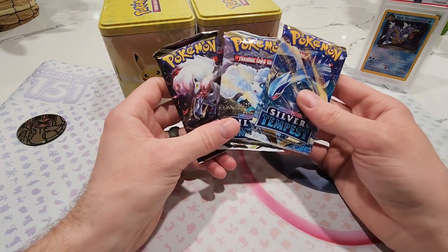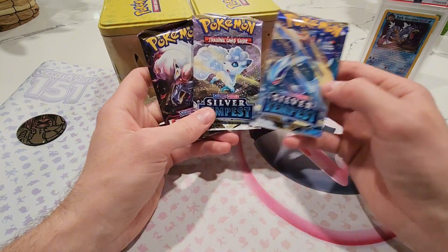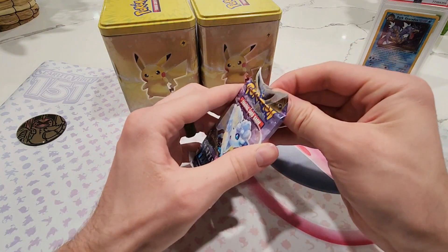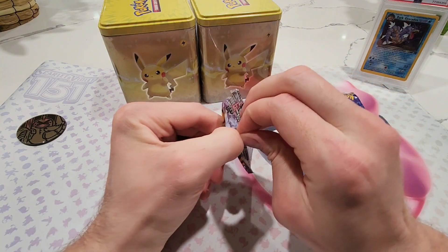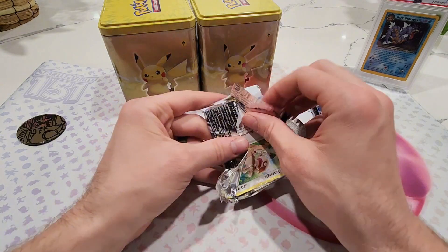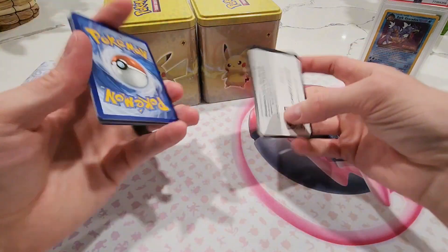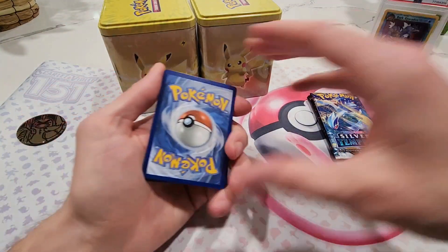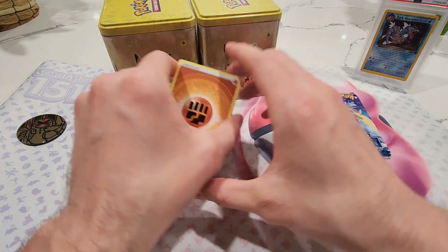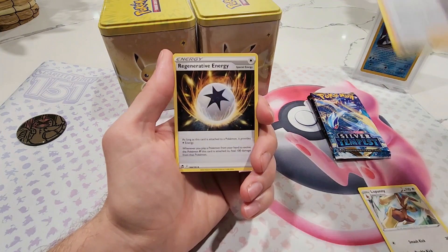We're going to try to crack into three of these tins and see if we can pull an alternate art Giratina or the alternate art Lugia. Hopefully we get a little lucky today — we have nine packs total: six Silver Tempest and three Lost Origin. See if we can do anything cool. This video should come out on a Wednesday, so it's definitely a hump day type video.